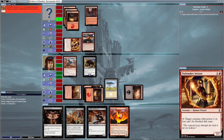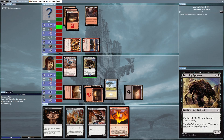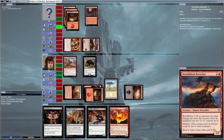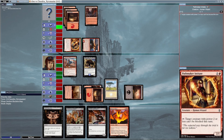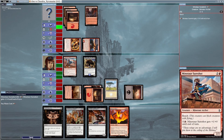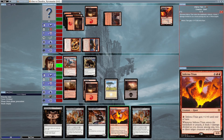It's my opponent's turn again. He attacks me with Stormblood Berserker — this time I can block because I finally have two creatures to deal with his Menace ability. But wait — he tapped Pathmaker Initiate to make Stormblood Berserker unblockable, so now I cannot block him even if I wanted to. That's extremely annoying.